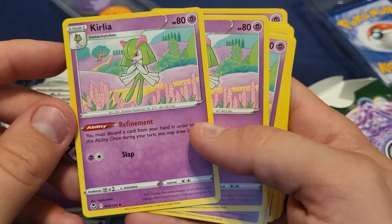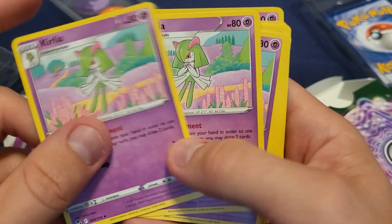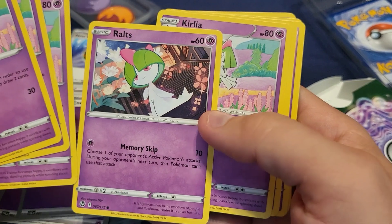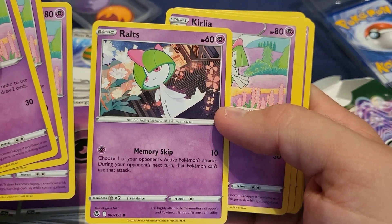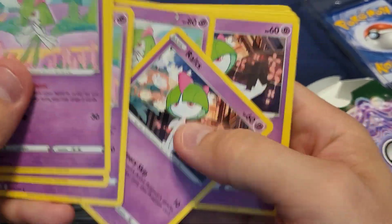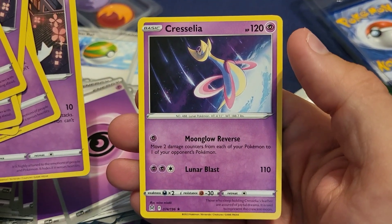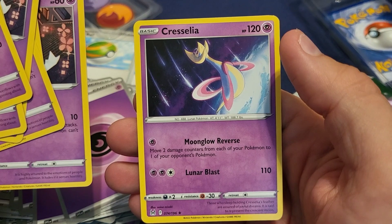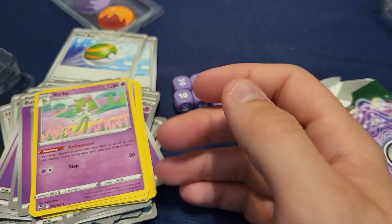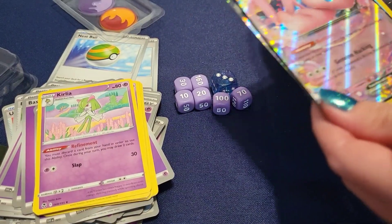This is a small Pokemon deck. Curlea: discard a card from your hand to use this ability — once during your turn, draw two cards. There are also four Ralts and a Cresselia. Ralts has Memory Skip: choose one of your opponent's active Pokemon's attacks; during your opponent's next turn, that Pokemon can't use that attack. Cresselia's Moonglow: move two damage counters from each of your Pokemon to one of your opponent's Pokemon. Lunar Blaster: three energy, 110 damage.